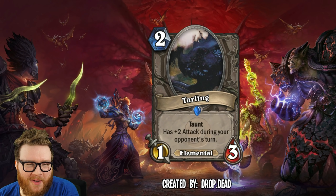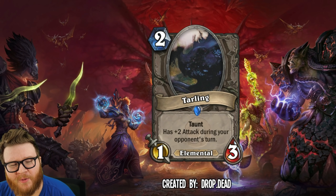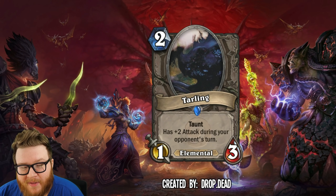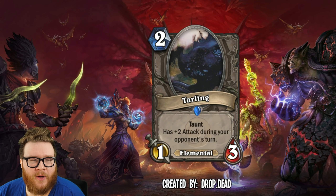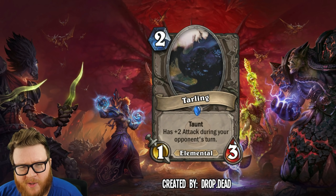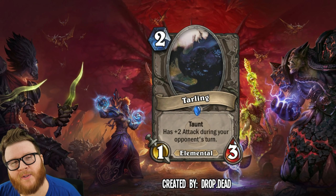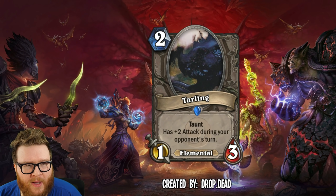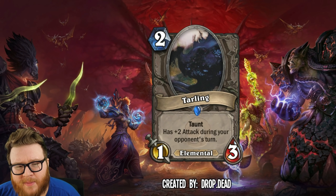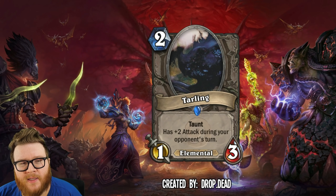Next, who wouldn't want Tarling in the core set? The artwork is a bit of a mess but we get it — it's some kind of blob of tar from Drop Dead. It's a two mana one-three Elemental with Taunt and plus two attack during your opponent's turn. So it's basically a miniature Tar Creeper. There are a lot of Un'Goro callbacks in this video — maybe that meta was just super awesome and fun. I love having an aggro speed bump taunt like this available.